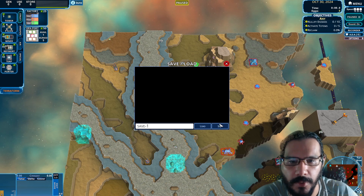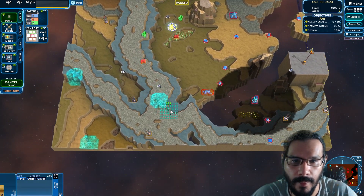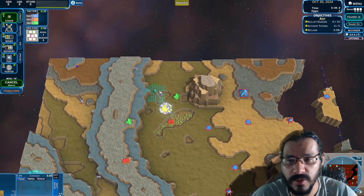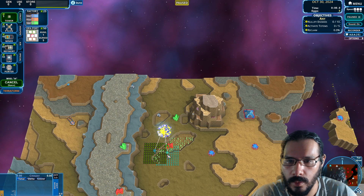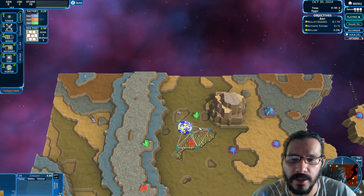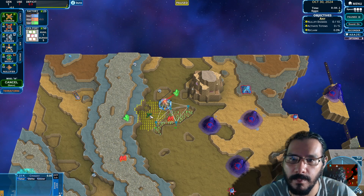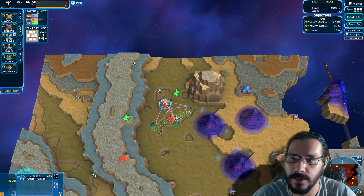Let's do a save real quick, best practices. Get our towers in, because the high ground seems pretty interesting — like starting over here. I just want to see the spread. Yeah, there's no way. There's absolutely no way, because I would have to build a cannon basically now, which isn't going to happen. That's going to slow down all the towers — the towers are going to be destroyed.